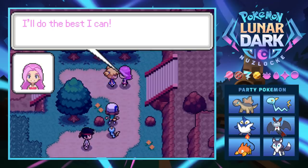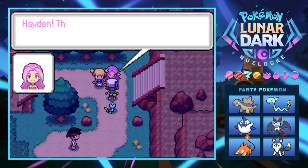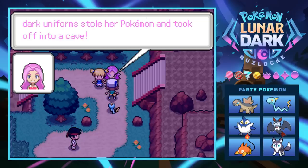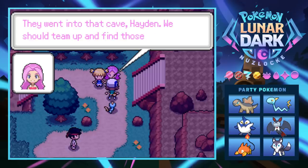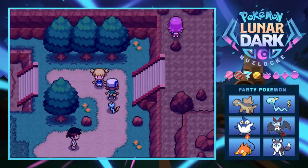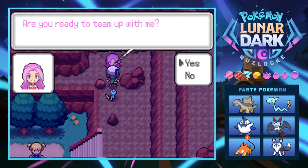Kira asks for help - a girl says a dark-uniformed person stole her Pokémon and took off into a dark cave. She misses them so much and she's scared. Kira says we should team up to find the thieves and get the Pokémon back - follow her to the cave entrance. All sorts of caves lately; we went into a cave last time and we're going into one this time. Looks like we've got to whip some bad team ass.